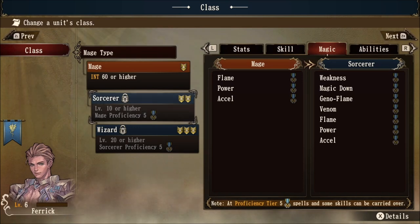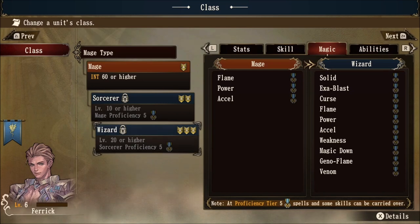Once the game officially releases and you've had time to experiment, I would love to hear what kind of builds you have put together in the comment section. And just for fun, let's see what the wizard gets at tier three level 20 — we get solid, exa blast, and curse. As you would expect, they are also able to be mastered and carried over to any other class.